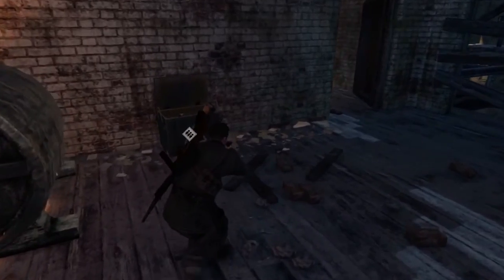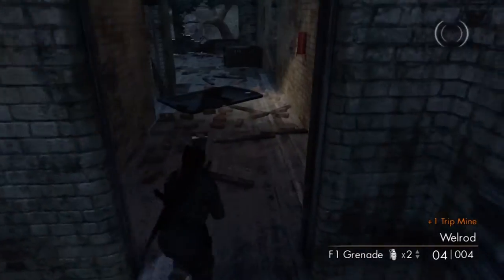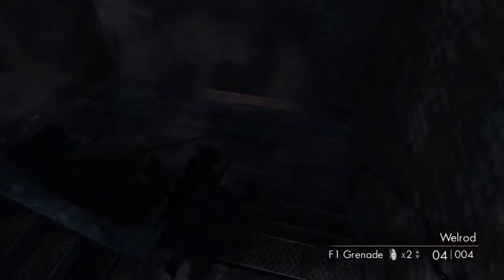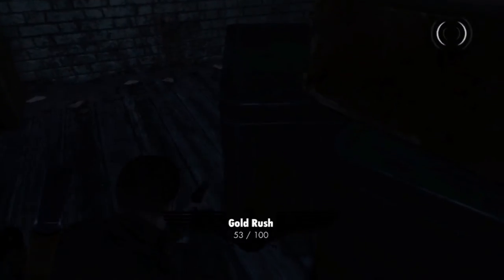Once you've climbed up, it's just a case of following it downstairs. It's a little bit dark in here, but you'll see the glow as you come round this corner. There it is — a beautiful gold bar, and we'll gladly take it.